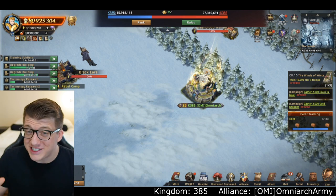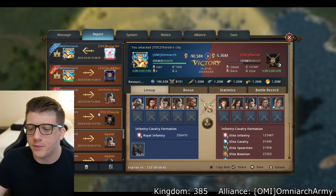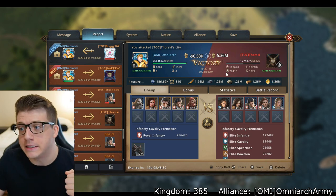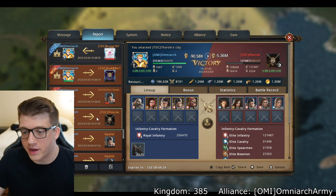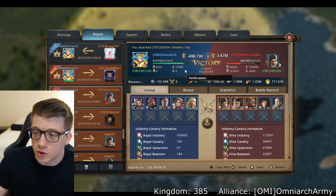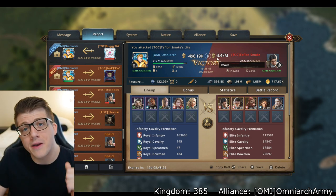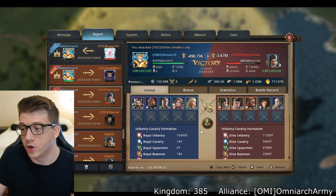I teleported to the northernmost part of the map just to gain my bearings. Let's go over some of this together. The first player I attacked was ThorSki — I had 1,000 deaths, he had 128,000 deaths. I lost 90k power, he lost 5 million — straight up took his lord, basically absolutely destroyed that player. Next I attacked Teflon Smoke: I lost 8,000 troops and about half a million power, he lost over 3.47 million power. I was feeling good.